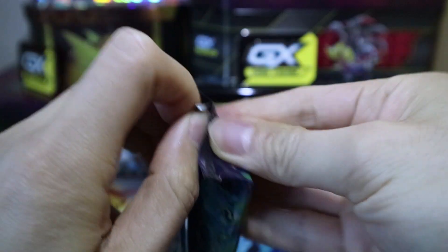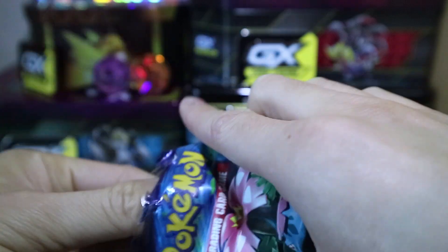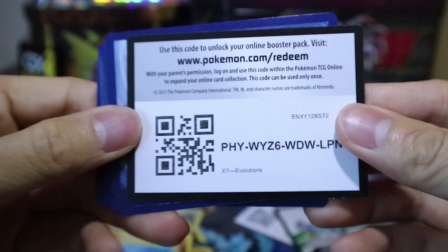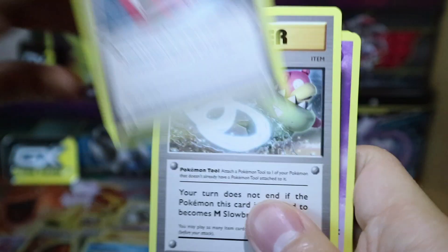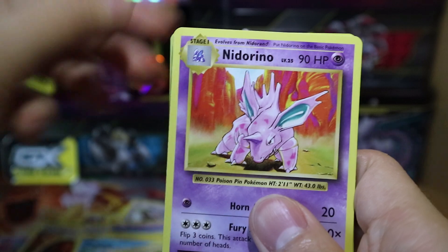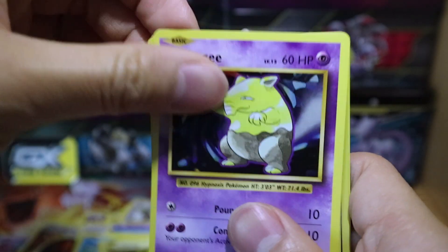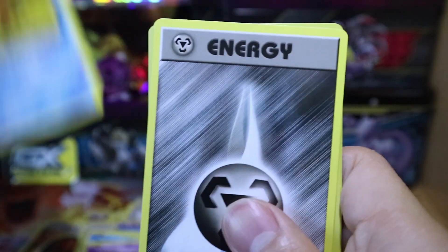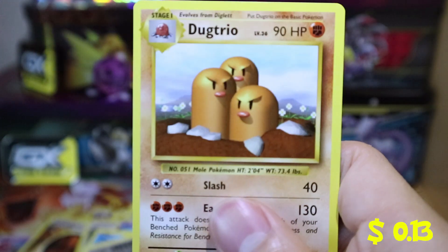Second Evolutions pack. It was next to my Shiny Charizard that I used to have until I foolishly gave that away. Here's the booster code for that — three to the front. Another Pokedex, Slowbro Spirit Link, Clefairy, Weedle, Electabuzz, Drowzee, Staryu, a Colorless Energy, Reverse Holo Starmie, and a Dugtrio. Not too great.